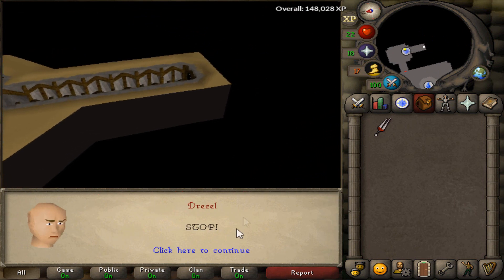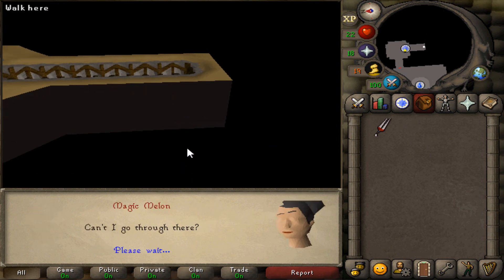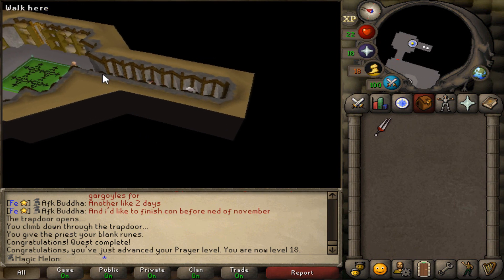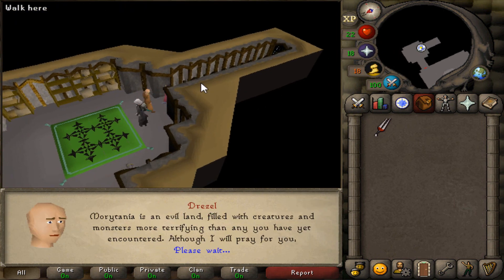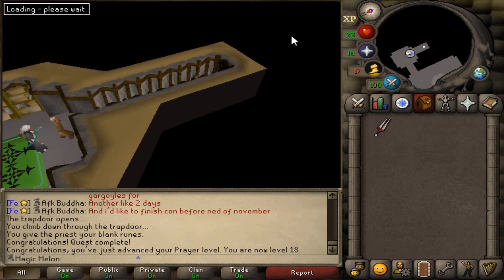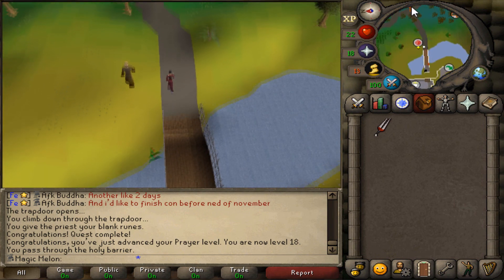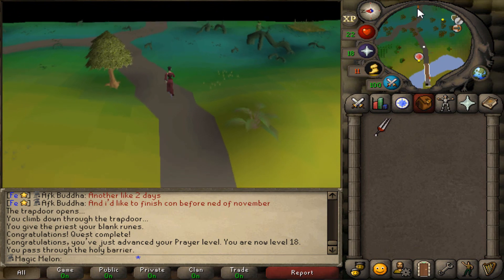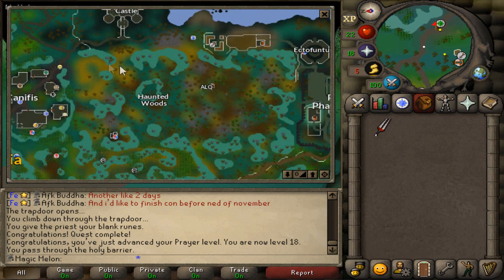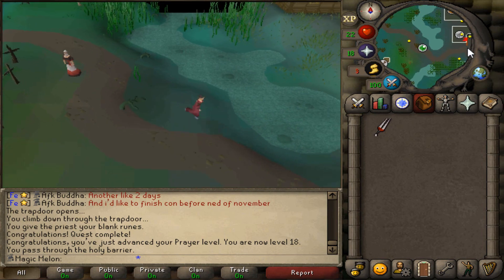We can do the Kenneth rooftop agility course. So yeah, we have the rooftop agility and the slayer tower. I can get some more jewellery from the crawling hands, do banshees for essence, and camp banshees in the catacombs for essence, alcs, and good stuff. There's a lot we can do and we just unlocked quite a huge area. I'm excited about that.